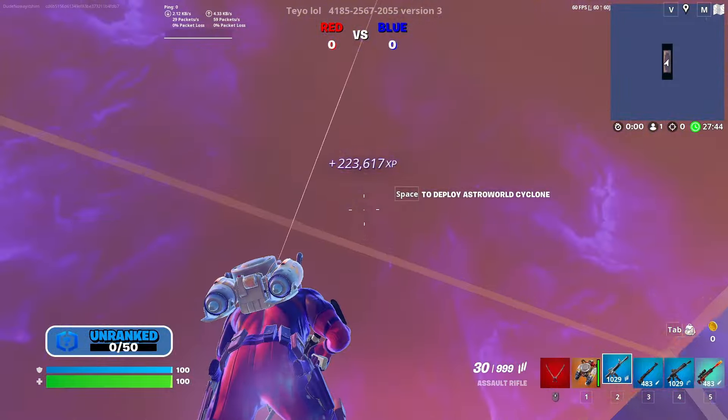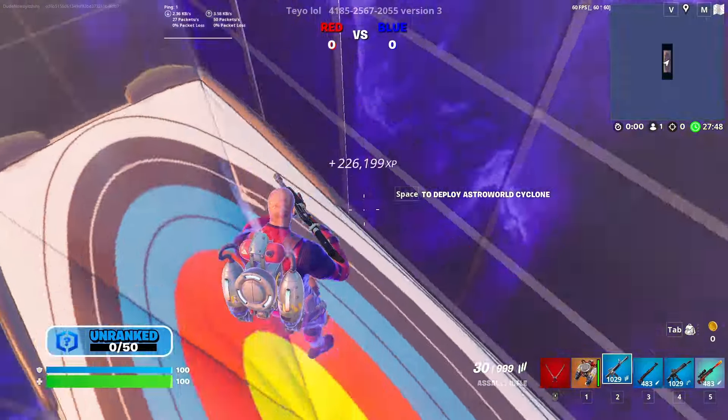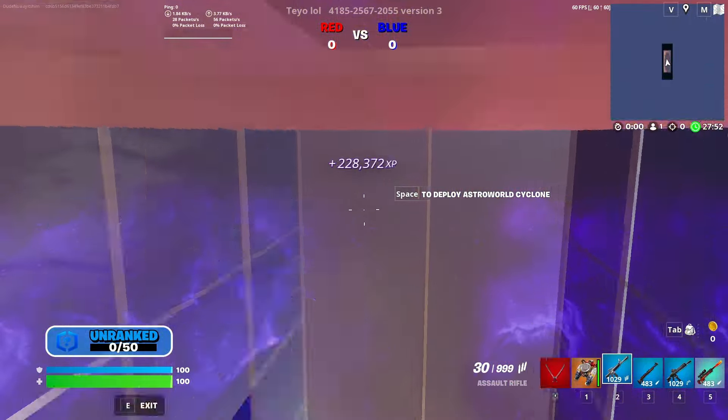Click this one right here and it's going to teleport you into this little bouncy area where you can just sit here and get AFK XP until you hit a million XP. As you can see, this is one of the best XP glitches right now.